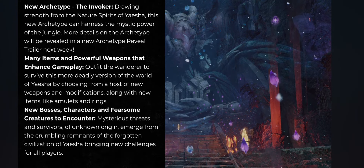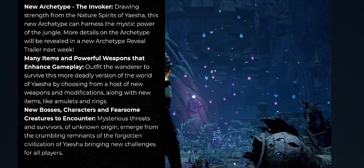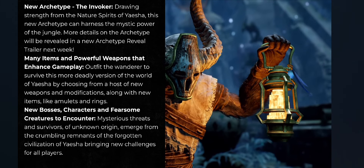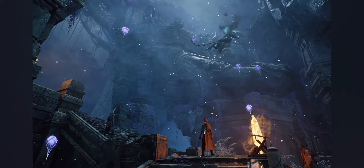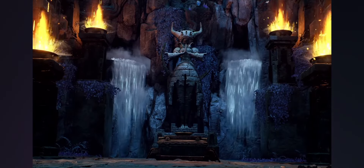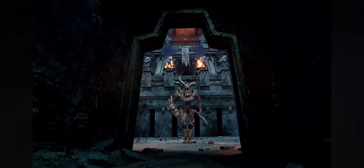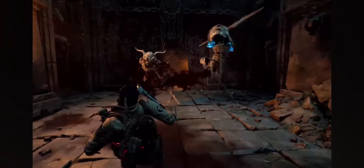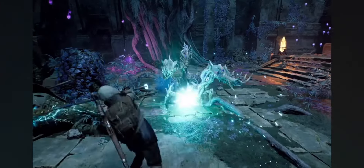Along with that, we also got details about the Invoker, the new archetype. Drawing strength from the nature spirits of Yesha, this new archetype can harness the mystic power of the jungle. More details on the archetype will be revealed in the next trailer next week. So there we have it — a little teaser on the Invoker. We'll get more details next week along with the actual full trailer. And we got the introduction of the new villain, Lidusa — a stone creature — and his little stone enemies.